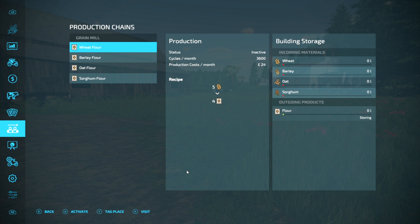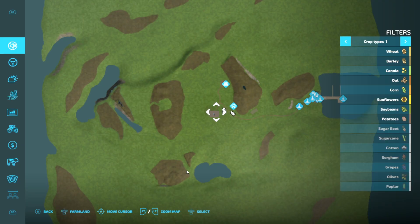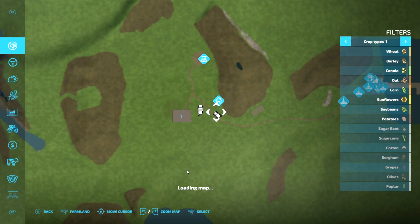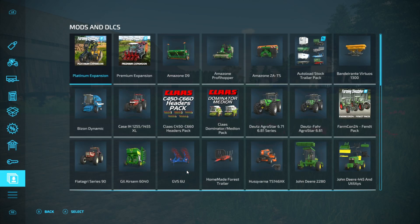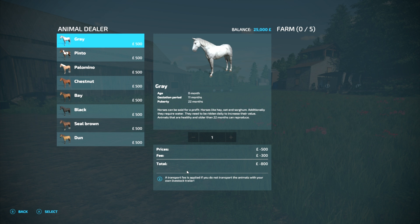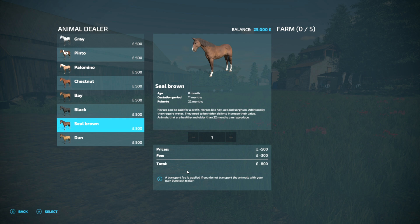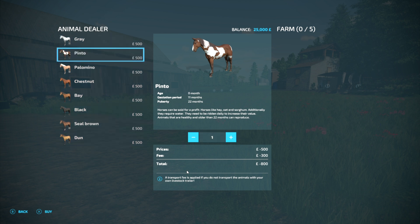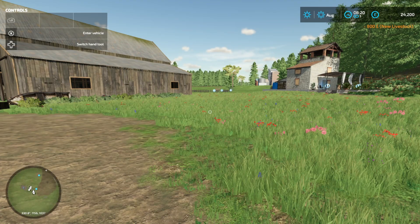I've got the grain mill, it's got nothing in it. So the first things I need to do on here is I need a horse - there's supposed to be one horse. So let's just quickly go put in a Pinto. So I'm just going to have one of them. So there's an 800 pound spend right away.